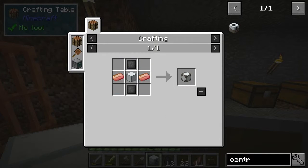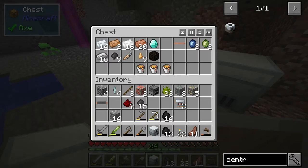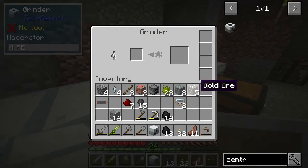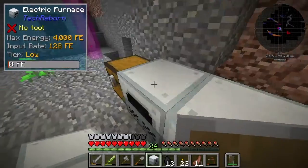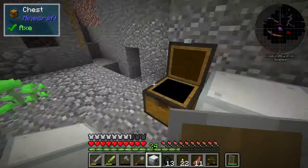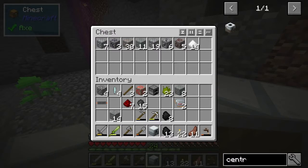We need a couple of advanced machine blocks. So again, we need to go to the Nether for that, but that's fine - that is completely fine. Put some gold in, which is cool. Just keep on processing some of the stuff. Take that out, give it something else to process, something to cook up.